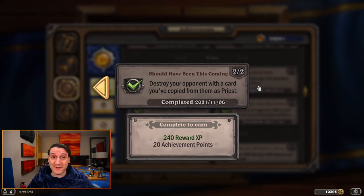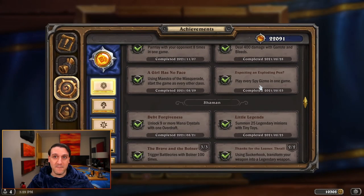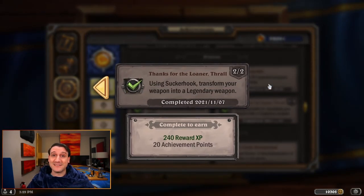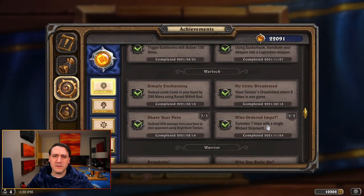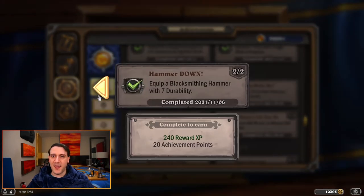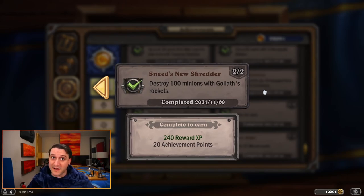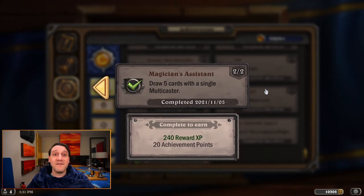Plotting to have us destroy our opponent with a card we've copied from them as Priest. Coercing us into parlaying with our opponent 8 times in one game. Duping us into using Sucker Hook to transform our weapon into a legendary weapon. And the last four are Who Ordered Imps, ordering us to fill our entire side of the board with imps from a single Wicked Shipment; Hammer Down, commissioning us to equip a 7 durability Blacksmithing Hammer; Sneed's New Shredder, giving us the blueprints to Goliath's Rockets and pushing us to destroy a hundred minions with them; and finally Magician's Assistant, having us conjure 5 cards from our deck with a single Multicaster.